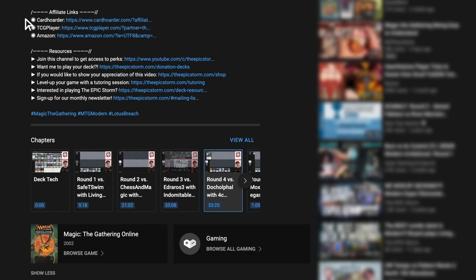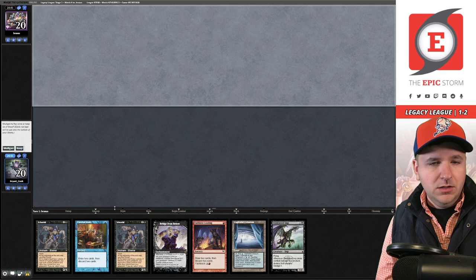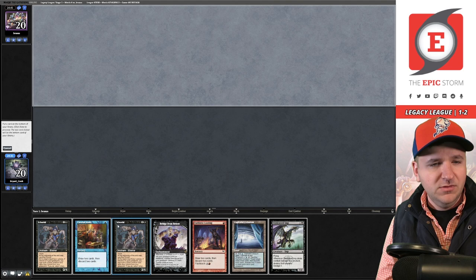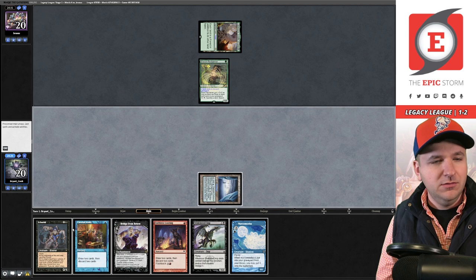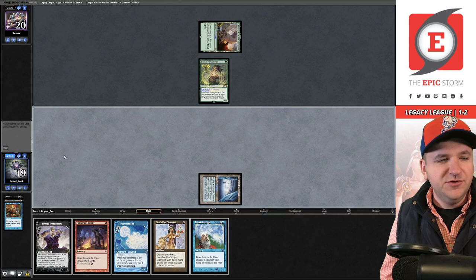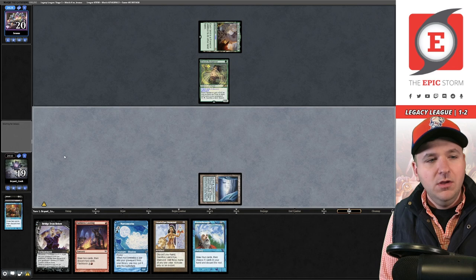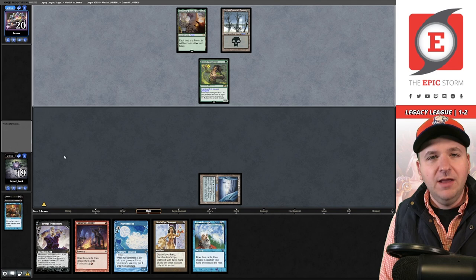Match four, on the draw — unplayable hand, mulligan. The new hand has Maya, Cradle of Growth, and Elvish Reclaimer. They play and pass. We Careful Study, keeping Stinkweed Imp and Ichorid. We pass. I consider going Lion's Eye Diamond into Faithless Looting now, but the Elvish Reclaimer could fetch a Bazaar of Baghdad and put me in the dirt. Maybe if I hide my hand, they'll tap out and I can dredge most of my deck.